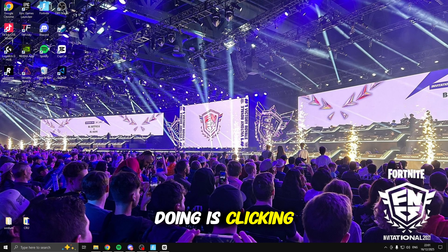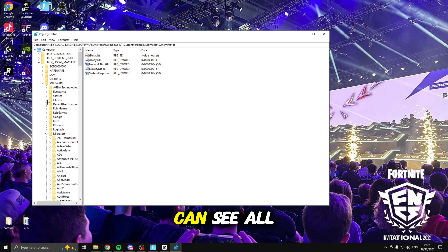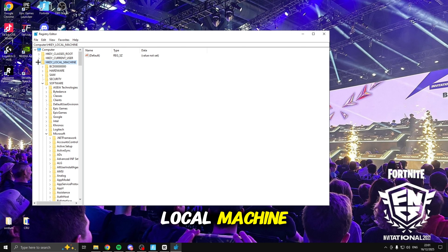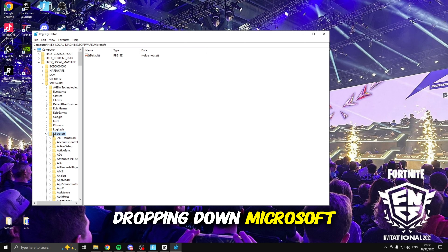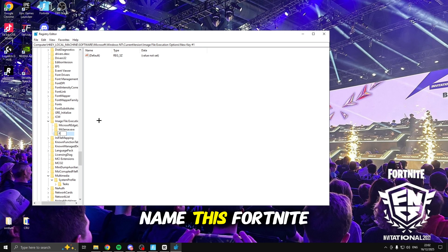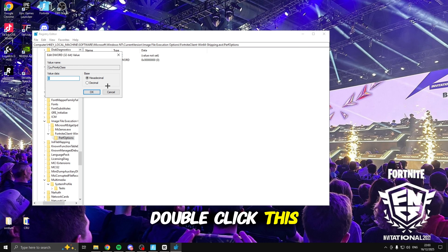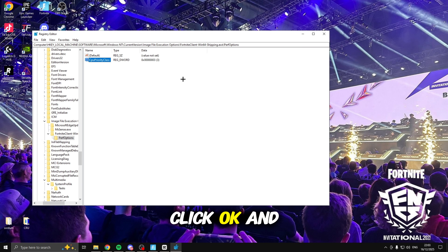Back to the video — click Windows R and type in regedit, click enter, and inside here head over to the left. Navigate to HKEY_LOCAL_MACHINE, drop down software, drop down Microsoft, Windows NT, current version, image file execution options. Right-click, click new, then click key and name it FortniteClient-Win64-Shipping.exe. Right-click again, click new, add a new key named PerfOptions, then inside here right-click new, create a DWORD 32-bit value named CpuPriorityClass. Double-click it and set the value to 3, click OK, and close the registry editor.